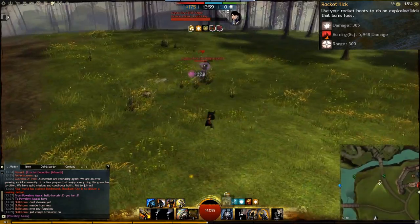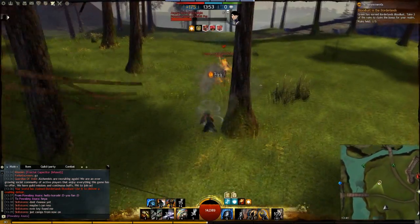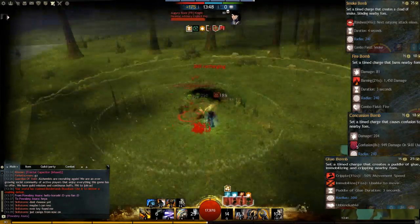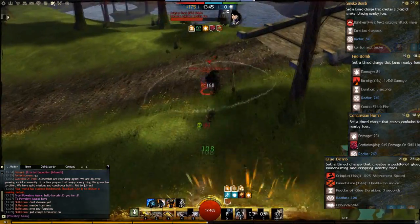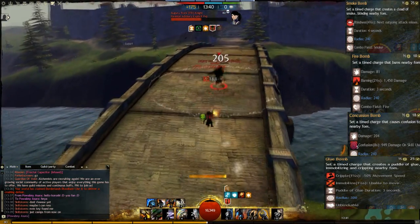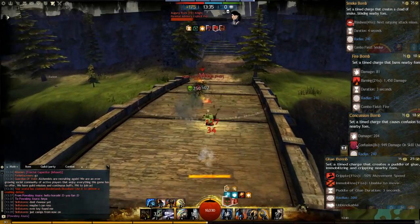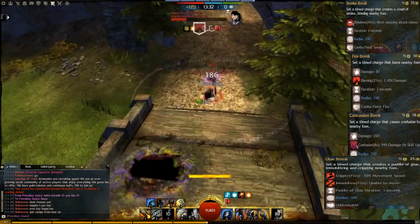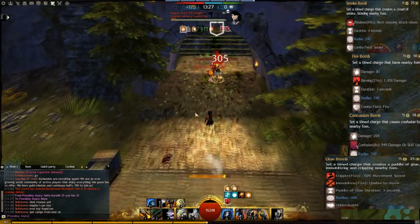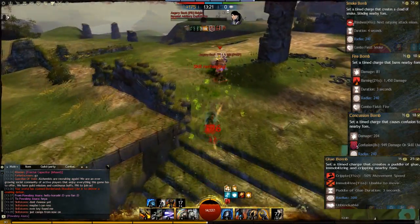For our second utility we go for the Bomb Kit. The bomb kit gives us burning damage in AOE, confusion, a smoke field, cripple, and a big bomb for knockback that also counts as a blast finisher. The main reason I take the Bomb Kit is the Concussion Bomb, which applies 5 stacks of confusion to nearby enemies. And the smoke field gives us reliable stealth — the more blast finishers you use in combination with your smoke field, the longer your stealth will be.